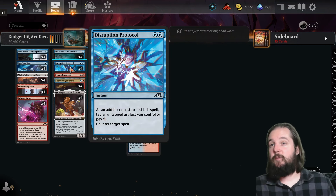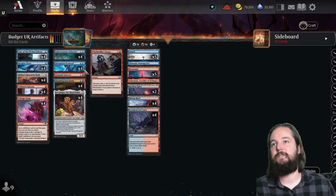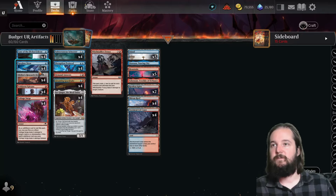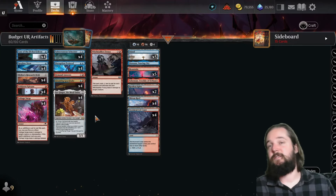Disruption Protocol is straight up a counterspell — if you have an artifact you can pay one to make it into a cancel. With how many artifacts you have in this deck, you can usually just counterspell for two. We've got the Subterranean Schooner, which is good for making evasive creatures like the Spyglass Siren into a bigger and bigger threat, and it's an artifact as well.